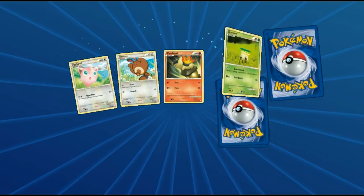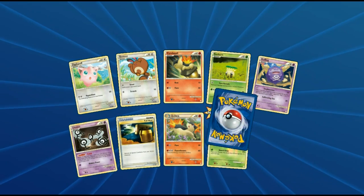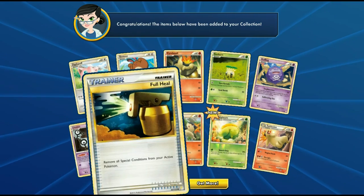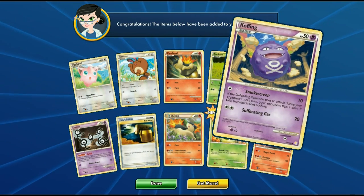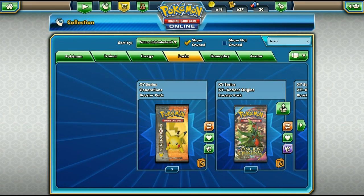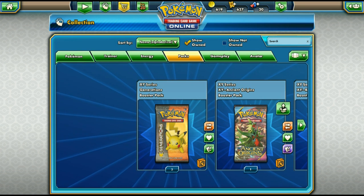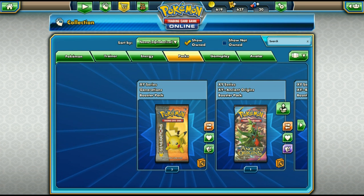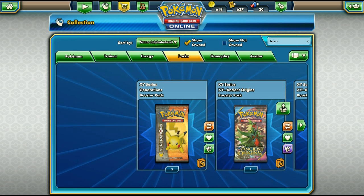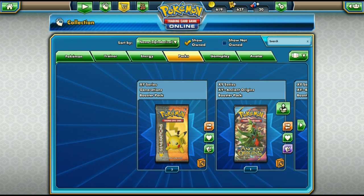We open the Hardcore Silver pack — hoping for a reverse holo DCE but we get Typhlosion as the rare. We actually pulled the whole Typhlosion line including Cyndaquil, which is funny given the theme of the game. Thanks for watching — if you enjoyed the video hit the like button and subscribe. The Houndoom Bunnelby mill deck might be a little better overall but the Wheezing mill deck still worked out well. See you on another PTCGO video!